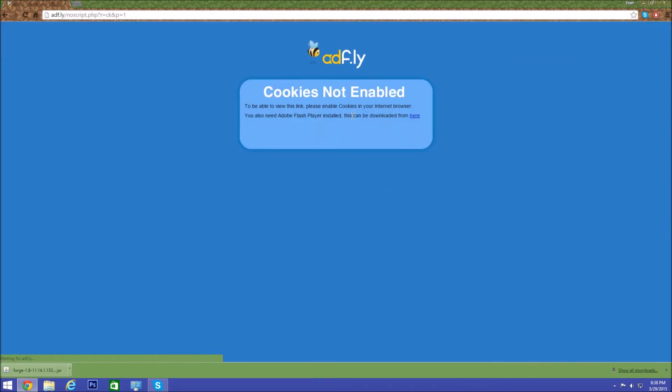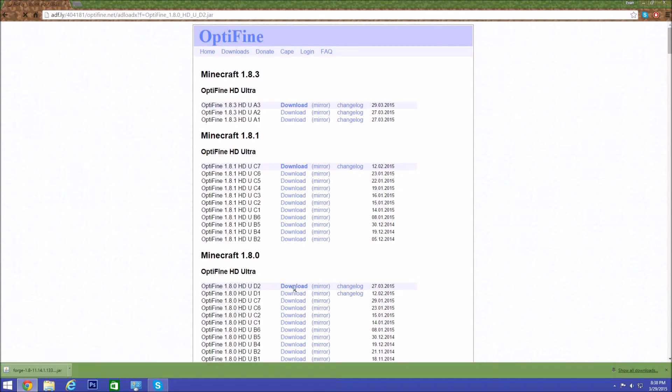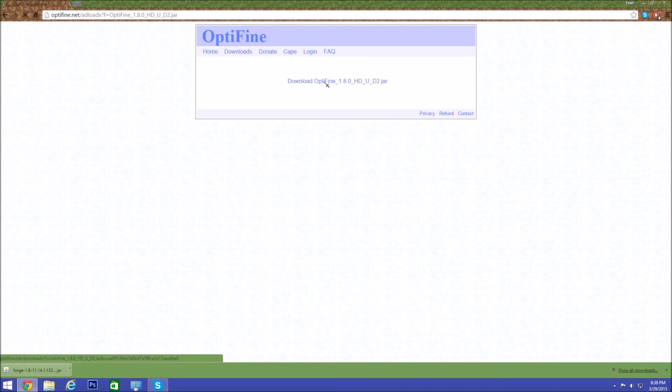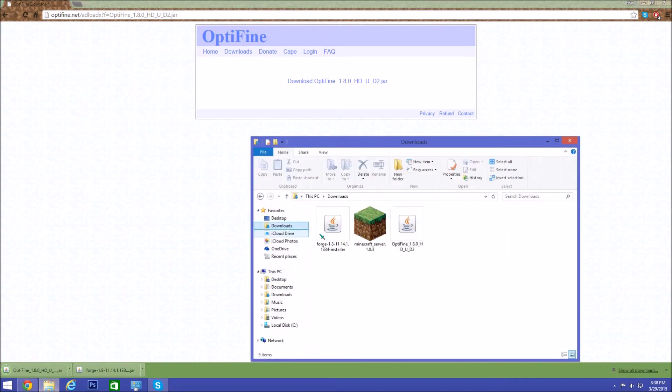It'll take you to AdFly. If a pop-up comes up, click 'Leave this page,' click the back arrow, and then click the link a second time. If that doesn't work, I'll put a direct download link. Wait a couple of seconds, and do not click anything at the bottom — those are all ads. Just click 'Skip Ad,' it'll take you to the download page, then click Download and keep the file.